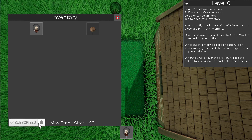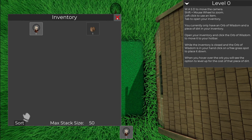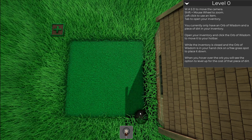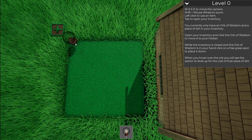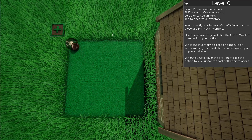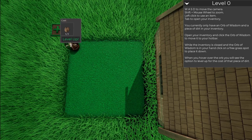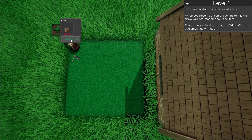While the inventory is closed and Orb of Wisdom is in your hands, click on a free grass spot to place it down. Bring us wisdoms. There, it'll be right there. When you hover over the orb, you will see the option to level up at the cost of a piece of dirt. So we're going to level up. We got one piece of dirt to get us going.